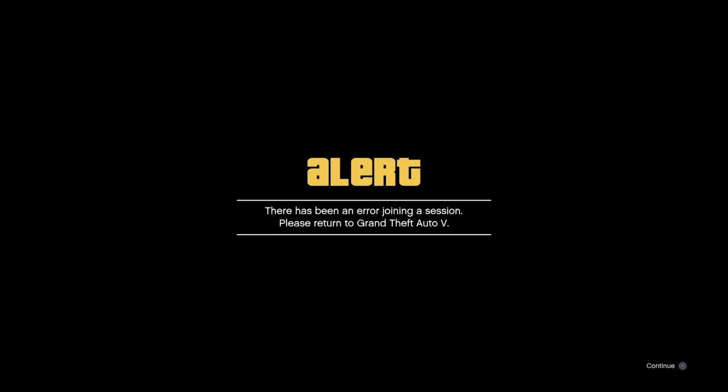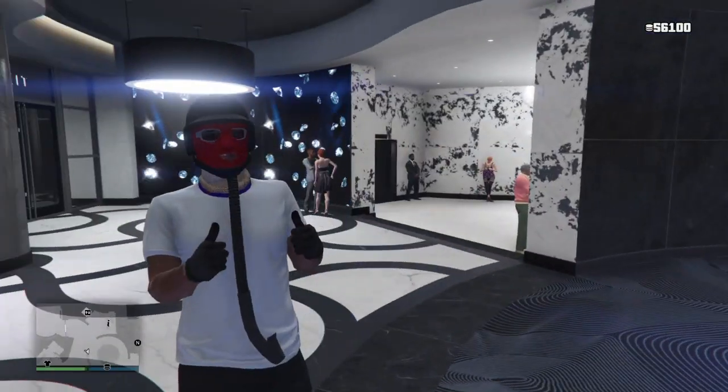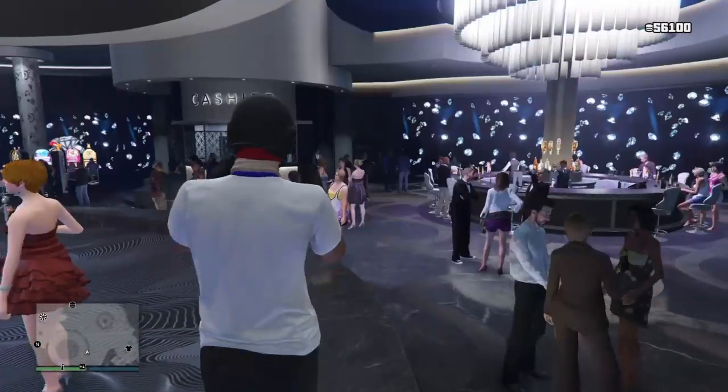Remember to always hold your touchpad. See, it says 'there has been an error joining a session, please return to GTA 5.' Just click continue. Once you guys are back at the casino, you guys can see that your chips actually did go up.